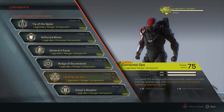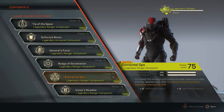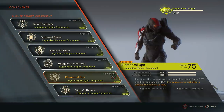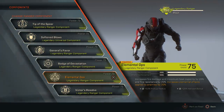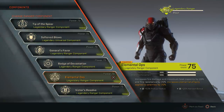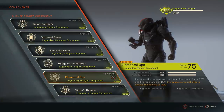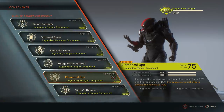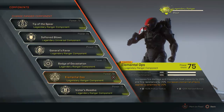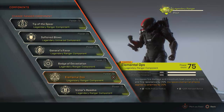If I had to replace components, I'd probably replace General's Favor, or potentially Tip of the Spear and Badge of Devastation — replacing them with universal mods that have blast damage or elemental damage, which would make me a glass cannon but dramatically up the damage of this weapon. If you don't have the legendaries, you can make a masterwork version — it's a lot easier to craft or get what you need. It is very good, but it's probably not going to be super viable on GM3 as masterwork; on GM2 it'll be a cakewalk and you'll do some crazy damage.